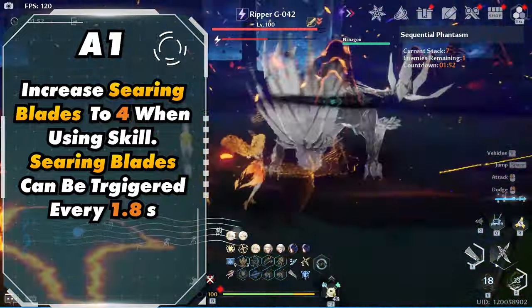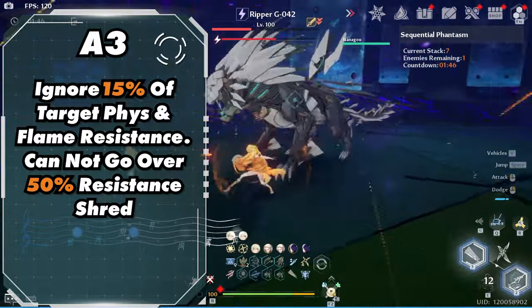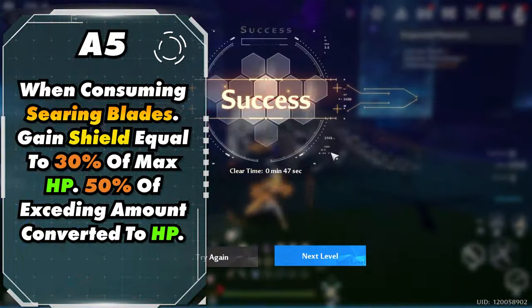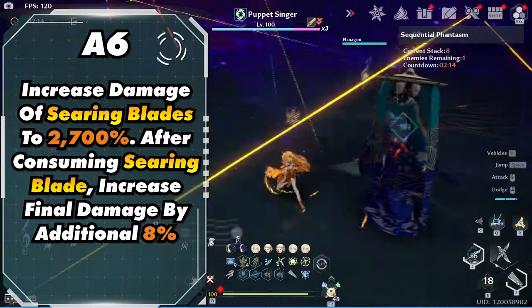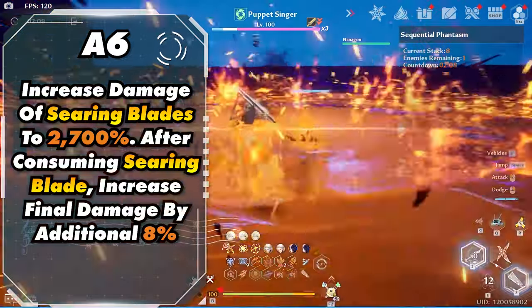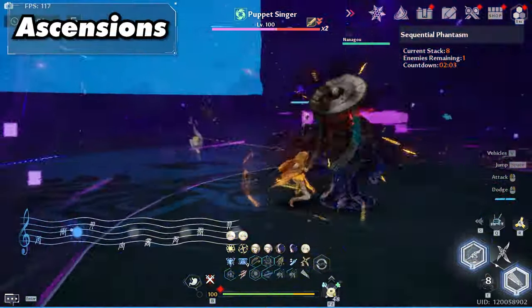All of her ascensions are actually pretty good. 1-star greatly increases your DPS by giving you one more searing blade and allowing them to trigger more frequently, making her rotations smoother — one of her strongest ascensions. 3-star allows you to shred the physical and flame resistance of the target, though this does have a cap. 5-star greatly increases survivability by granting a shield every time a searing blade is cast. 6-star is another massive DPS increase, greatly increasing searing blade damage and further increasing your final damage. Even at 0-star with her current stats, she is still very strong.